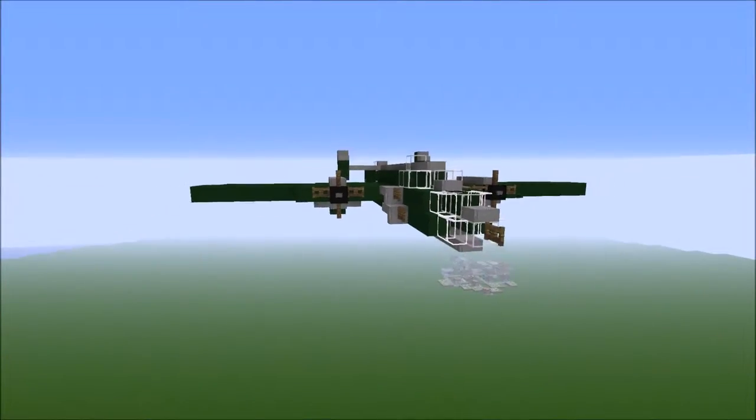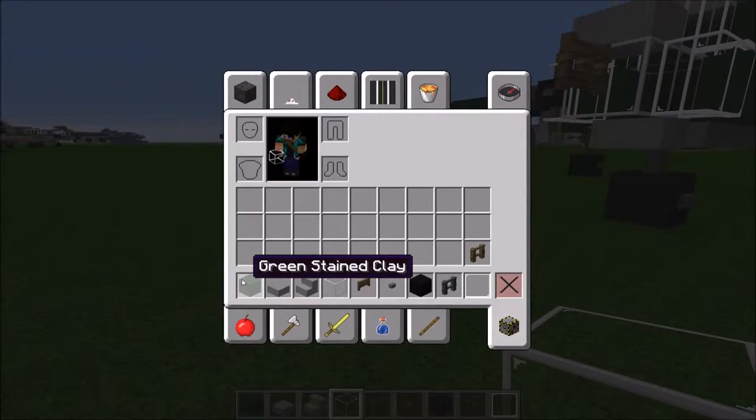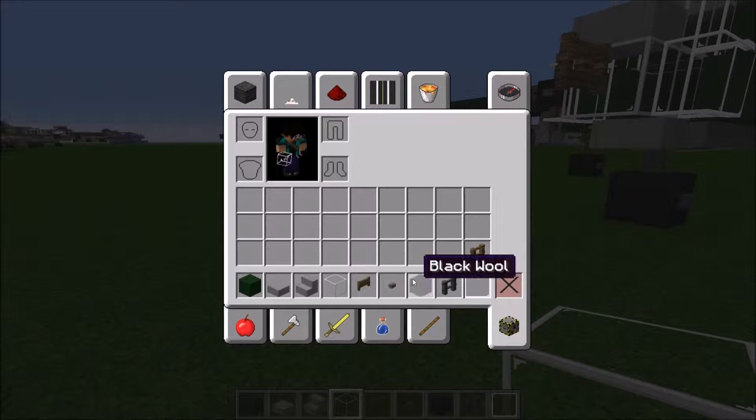Let's look at what blocks we're going to need. So blocks for this are not that much. We need green stained clay, cobblestone slab, stone stairs, glass, a fence gate, buttons, black wool, nether brick fence. It's kind of hard to see through the glass pane and fence.